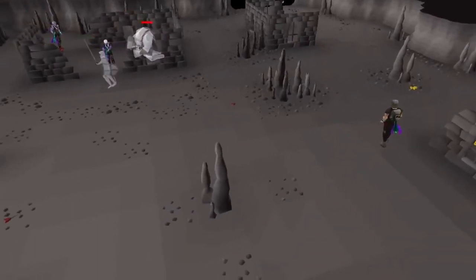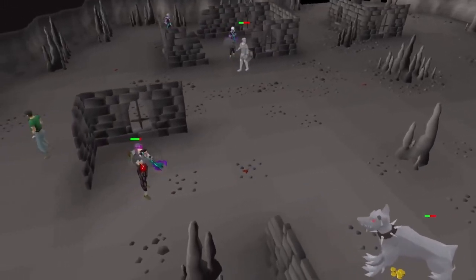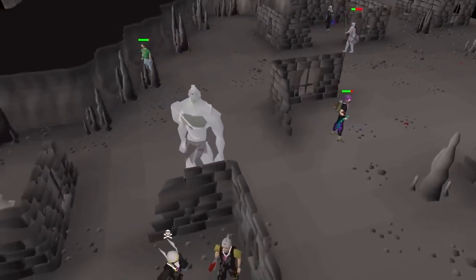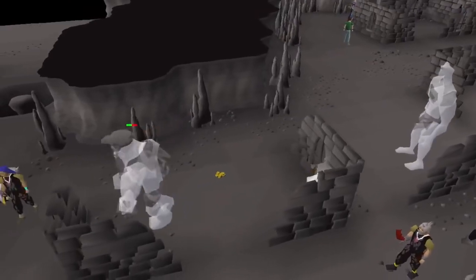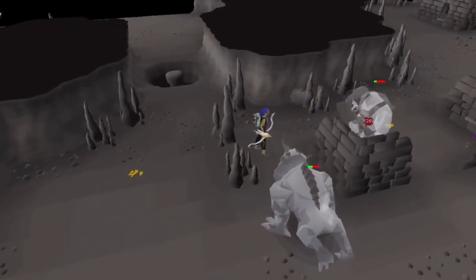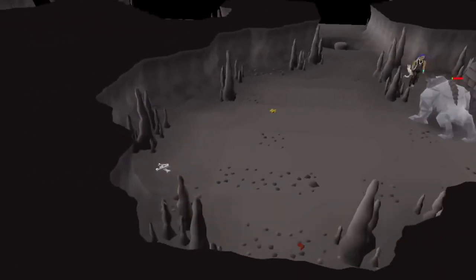In this video, I'll more so be focusing on main accounts with like 75 to 80-plus range. One thing with Revenants is there's oftentimes a ton of people here, so you're competing for kills very heavily. Even with some of the lower level ones like imps, you'll still see level 60s camping that spot. So while I do love the money-making method, there are some base requirements and base gear needed, so let's get right into that.